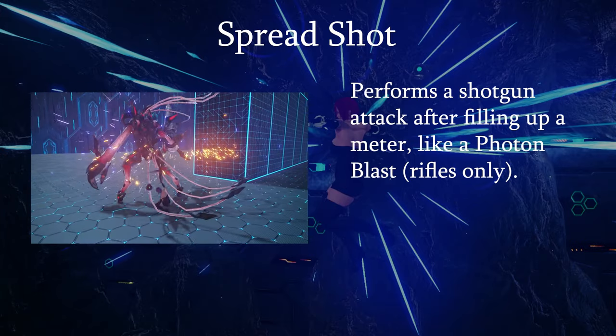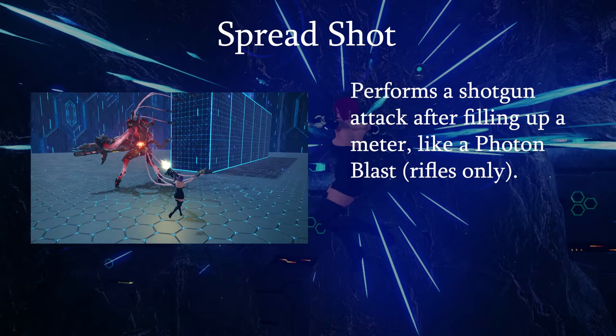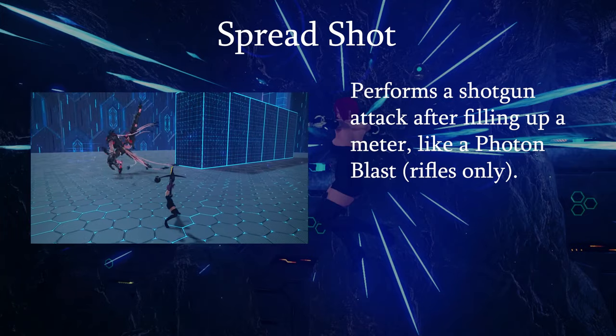Spreadshot is a rifle skill where you fill up a meter like a photon blast, and once it's full you hit the button to unleash a powerful shotgun blast.